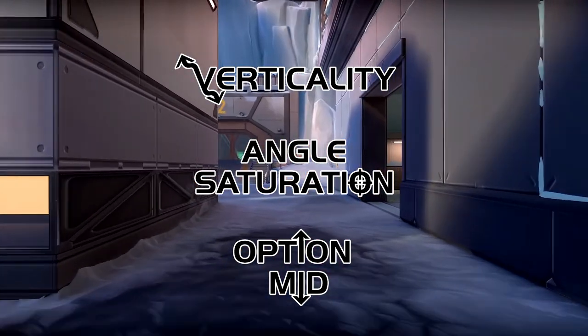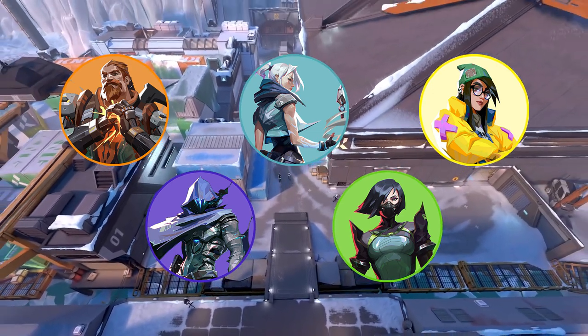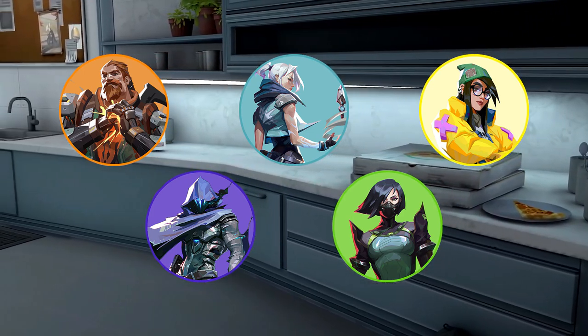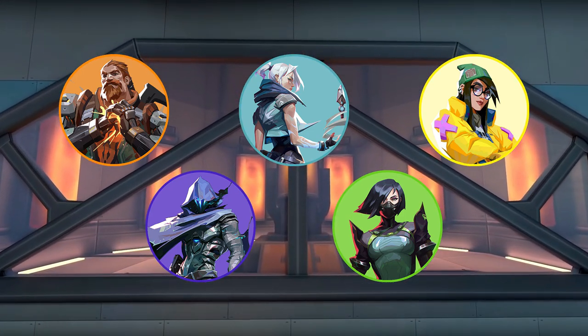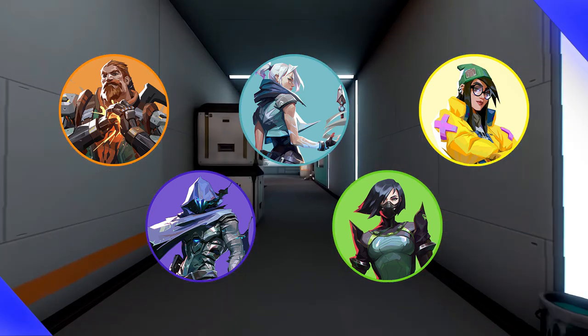Now that we have what are in my opinion the three most defining characteristics of this map, we can pivot into theorizing a composition that actively abuses those characteristics in an effective way. That lands us with Breach, Jett, Killjoy, Omen, and Viper — an incredibly unusual composition for what I think is an equally unusual map. Let's go over how this composition can take advantage of all the attributes I just described in a single offensive set play and execute.